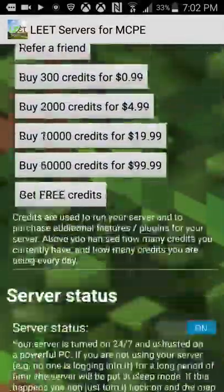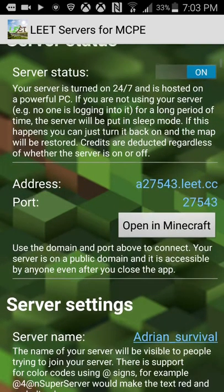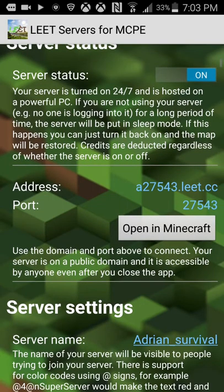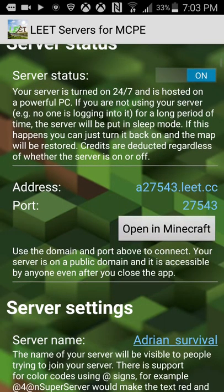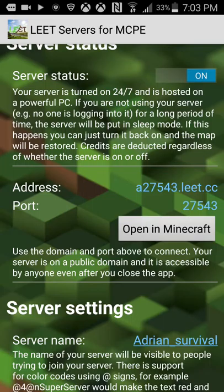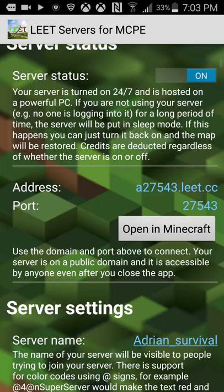Today I am going to tell you how to create your own server from Minecraft PE, and I'm going to tell you my server. So I have my own survival server, and the IP address is A275-4-3.LEET.CC, and the port is 27543.